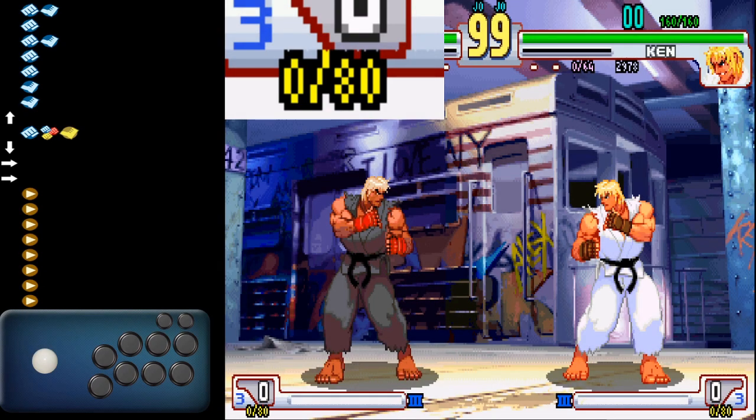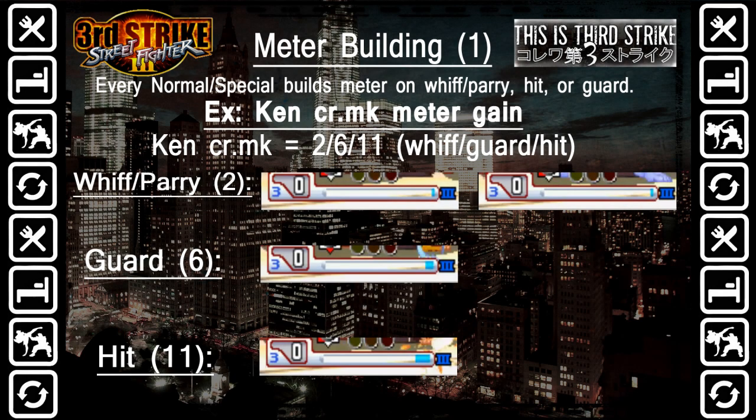Before defining the DED technique, we have to understand the mechanics behind the meter for each character. In this particular case, we're going to go over Ken's Super R3. As you can see on the screen, I have an overlay which shows his Super R3 has 80 points of value for one bar — meaning at any point, if the Ken player gets up to 80 points, anything above that will equal one Super, and they can commit to the Super at that point. For this example, we're going to use Ken's Crouching Forward, which builds a certain amount of value: on whiff or parry it builds two points, on block it builds six points, and on hit it builds 11 points.